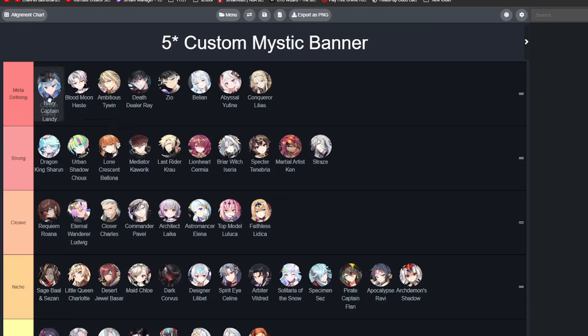We have Lone Crescent Bologna — very good into Navy Captain Landy. However, she does get shut down by a lot of units such as Last Rider Crow, Lionheart Sermia, and Savior Odin. Meteor Cowric used to be very powerful, now he's just powerful. Mostly because his S3 is a non-attack skill cleanse, and that gets countered super hard by Selene and Politist. He gets kind of run over by aggression because he doesn't really do much to protect his team besides cleanse, so he fell down the rankings a bit.